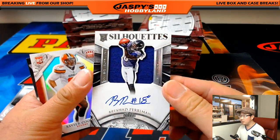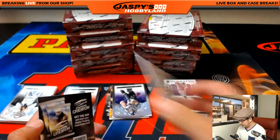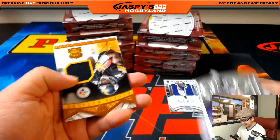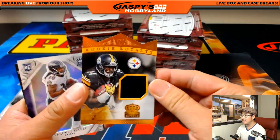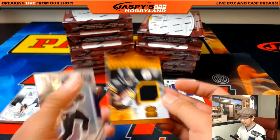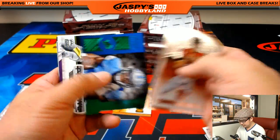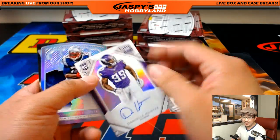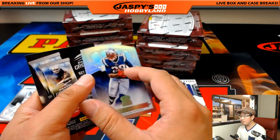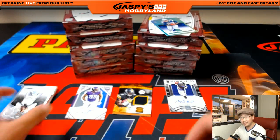Rashad Perriman, Silhouettes Autograph for the Ravens — John VV, 154 out of 299. The retail stuff works, as Adam Kaiser said — yeah, that's why they do it. Rookie Royalty, Sammy Coates relic for Heather, 103 out of 199. And Terrence McGee. Danielle Hunter for the Vikings, Michael Van Wye, 38 out of 99. And LeGarrette Blunt, 80 out of 199, for the Patriots — Karen Steele.